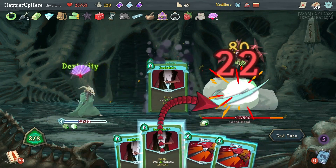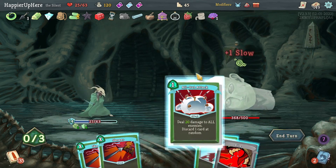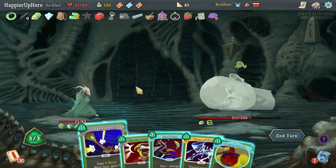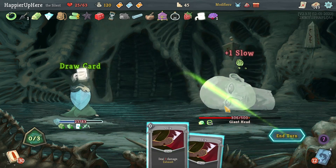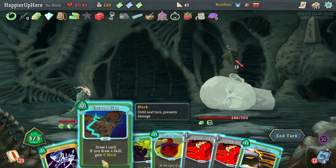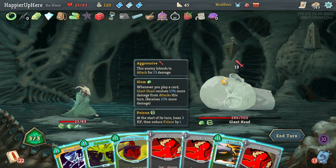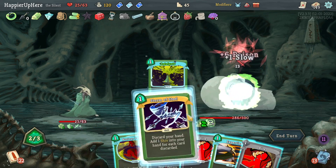Let's do Noxious Fumes, Backstabs, more Backstabs, then Expertise. Deflect, All Out Attack does more damage — let's do that. I did lose a Skewer because of that but that's fine. Not getting attacked here — I'll just do Predator and Storm of Steel, which also gives extra Dexterity. I have a Catalyst but it's not super useful yet. Let's see what Escape Plan gives me — no block. I can discard to get block: three block per discarded card, so I need to discard five. I'll play Catalyst and Storm of Steel.